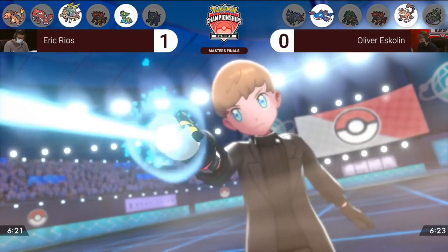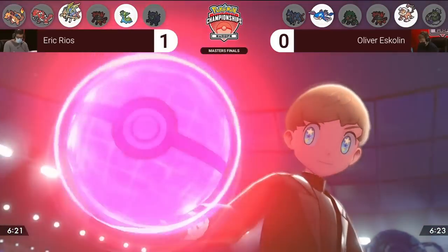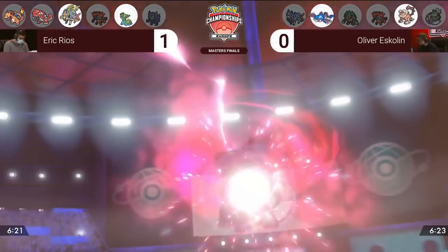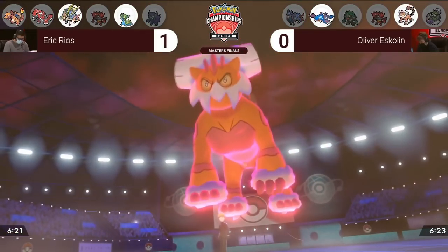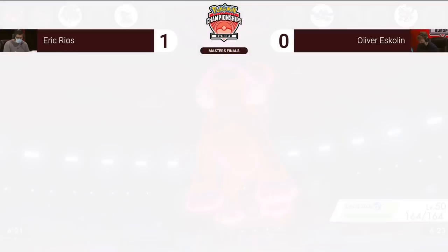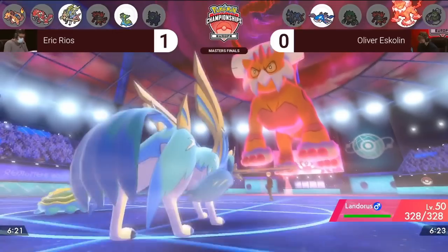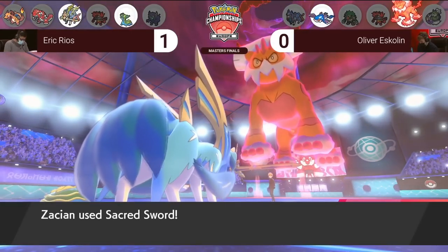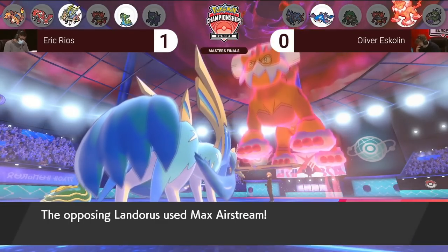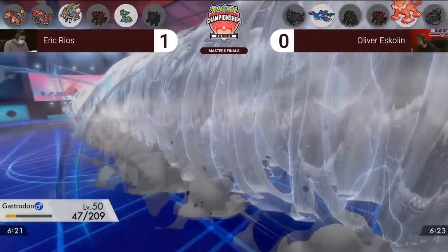Game 2, Turn 2. In the first game, Oliver made a lot of defensive switch-ins playing around the Yawn, so Eric believes that Oliver will switch out Landers into Incineroar, as Zacian is at plus one since it switched in during turn one, meaning it can threaten the knockout onto Landers with Behemoth Blade, and Oliver's only switch that wouldn't take much damage is Incineroar. Oliver decides that the Incineroar switch might be predictable to Eric and decides to gamble and Dynamax Landers to double up Gastrodon with a Max Airstream and Ice Beam, which would knock out the Gastrodon that gave him so much trouble in the first game.